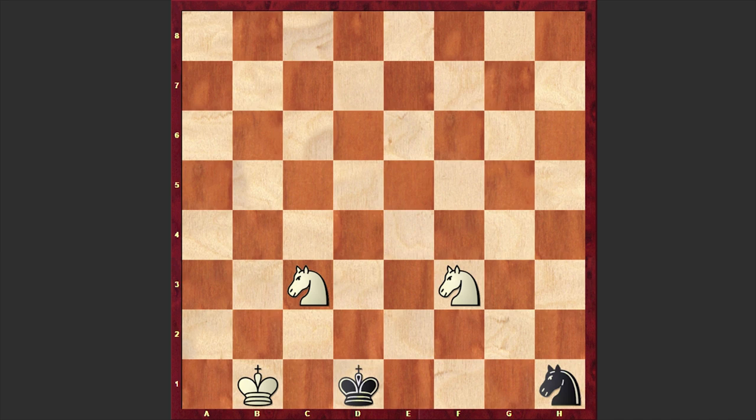Whatever move you make with one of your knights, you are getting checkmated. If Nc3 check, then Nxe3 checkmate — look at this checkmate. It's hard to believe but this is checkmate. Or after Kb1, if Ng3, then Nf2 checkmate is coming.